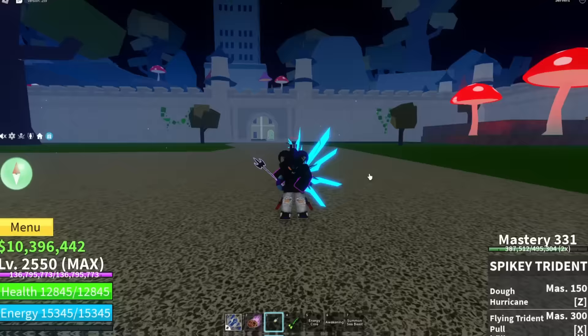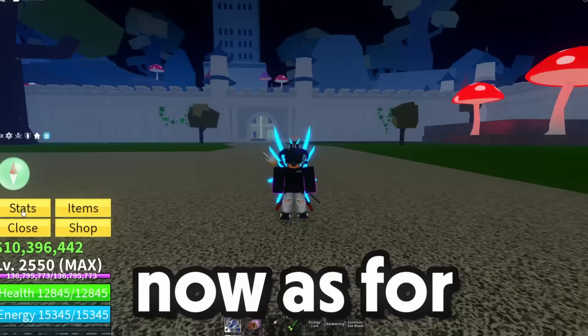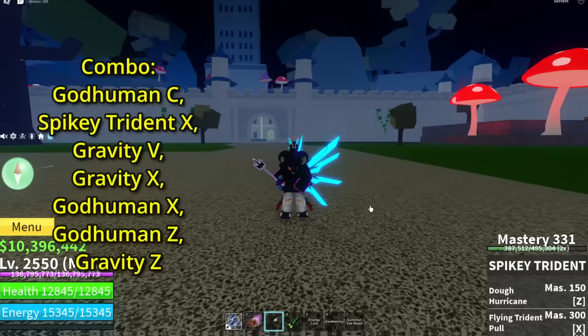Alright, it's time to show the best gravity combo. The stuff you're going to need is god human, gravity, and spiky trident. Now as for the stats, we are going with fruit stats here since we are doing a gravity video. So pop the combo up now and let's go.